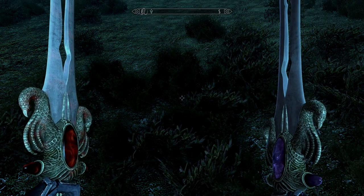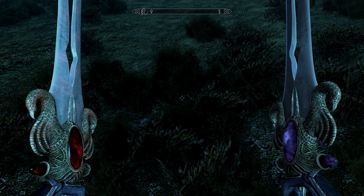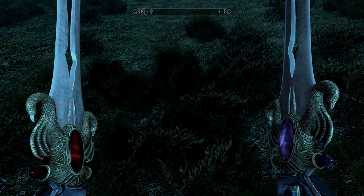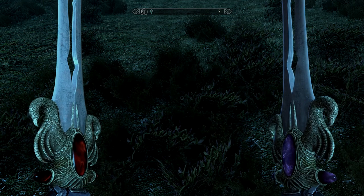Duskfang and Dawnfang are two separate enchantments on the swords that activate whether or not it's day or night. There's also another blade that looks exactly like it called Bloodthirst, which has its own set of enchantments too.